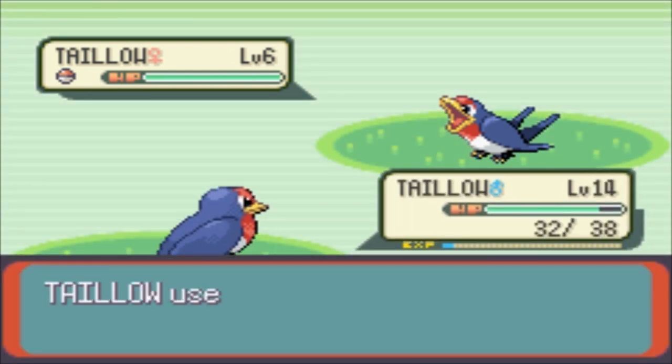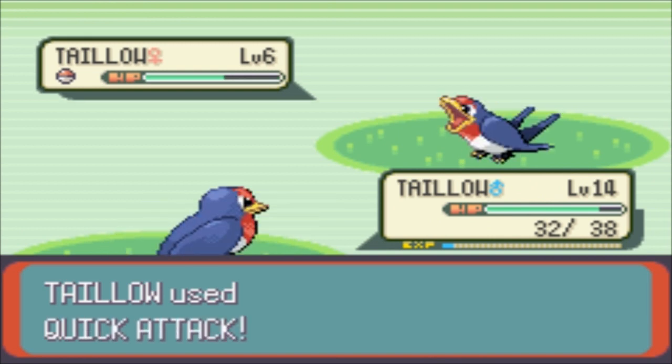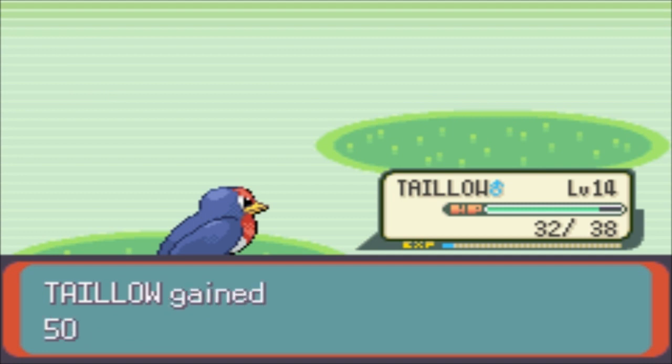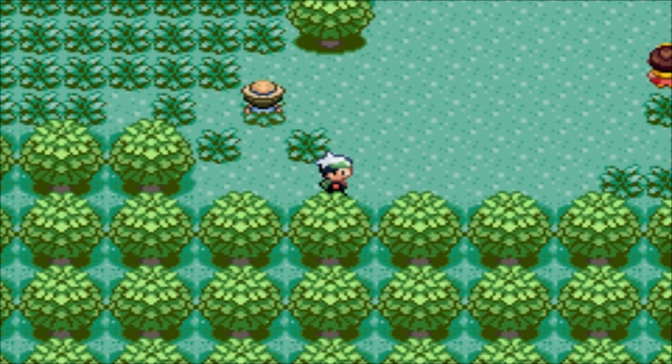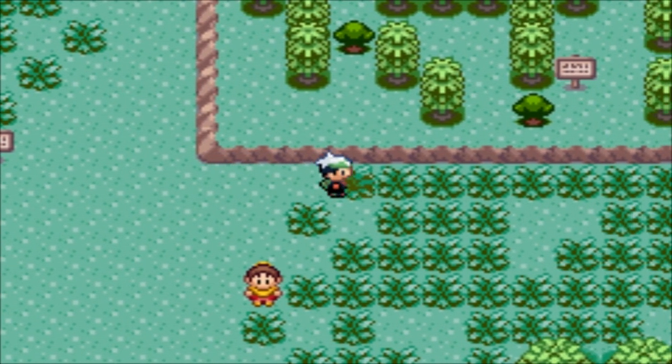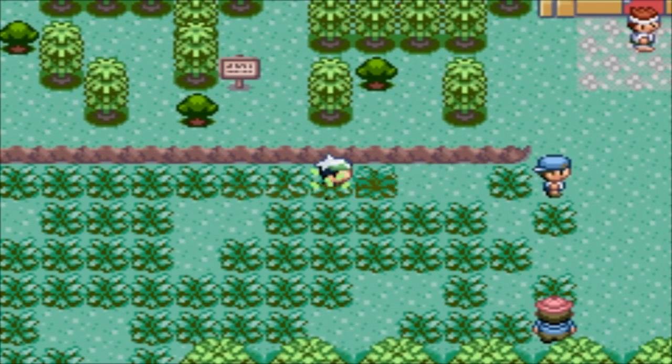Watch this - I'll show you the difference between 8 levels, it'll be a one shot, I guarantee it. I guess Taillow doesn't have the greatest defense in the world. When I first encountered it, my Mudkip - I used a Tackle on it and killed it instantly and I was like, no, what have I done.